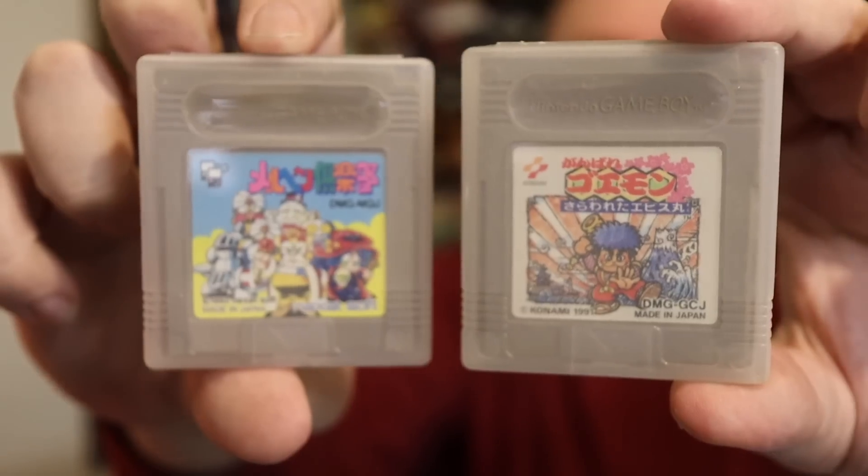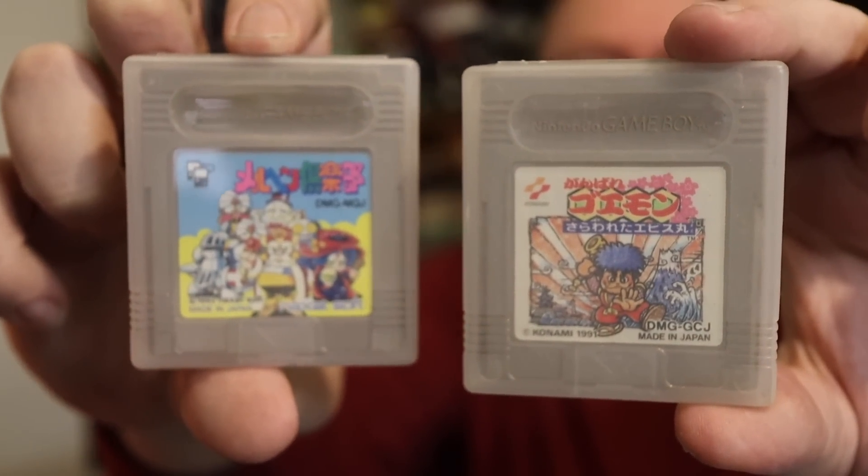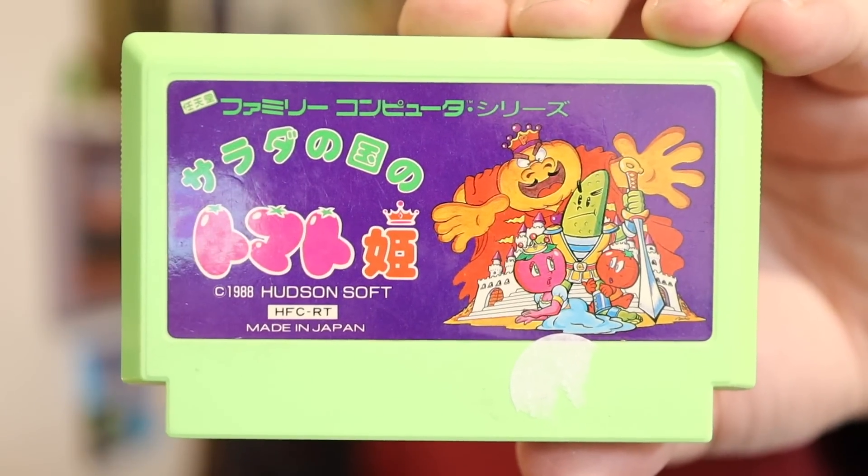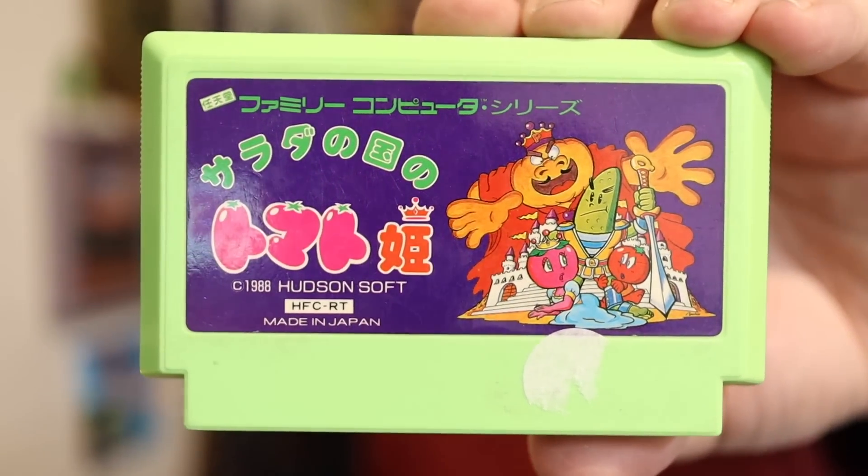I see a couple of Game Boy games — a man after my own heart. A couple of imports. We got a Super Famicom. Is this Final Fight 2, maybe? This looks like it could be a Famicom game. He knows I love Famicom. I see a green cart — is this going to be Princess Tomato and the Salad Kingdom? This is what the Famicom Princess Tomato and the Salad Kingdom looks like. Thank you — you know I love Princess Tomato and the Salad Kingdom.